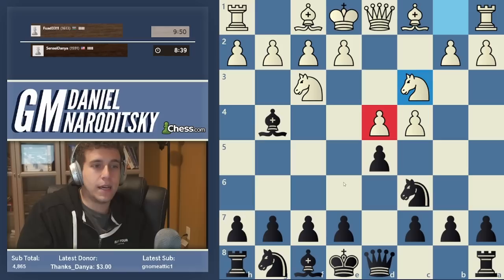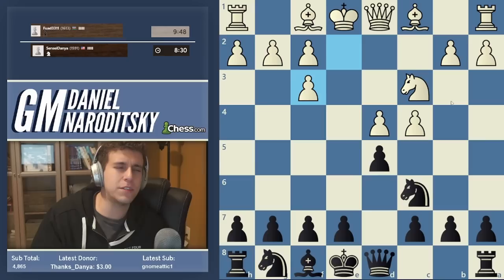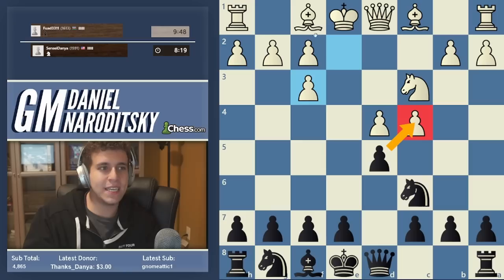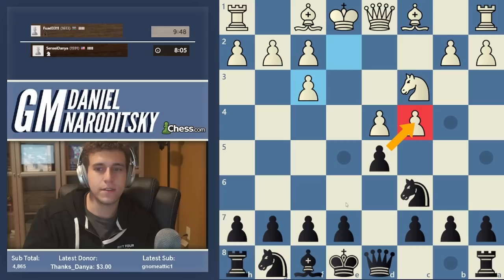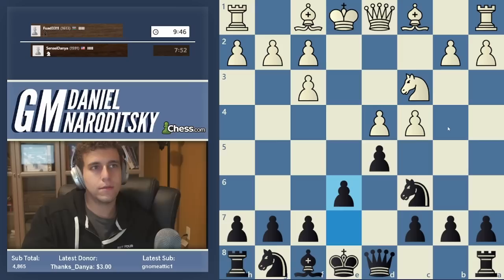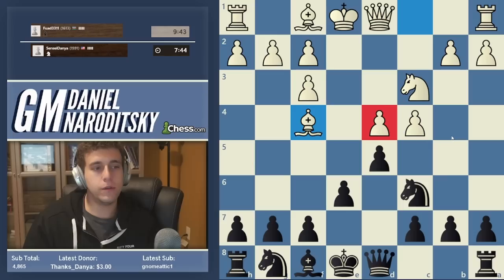There isn't necessarily any rush with Bishop takes f3. I think it might be e6 first. But for the sake of illustration I'm going to take on f3. Now e takes f3 is already kind of inaccurate. A lot of you are tempted by d takes c thinking after Bishop c4 you win the pawn, but there's a flaw in that reasoning. After d takes e4, do not forget that you've allowed d5. The correct move here is either e6 or Knight f6.